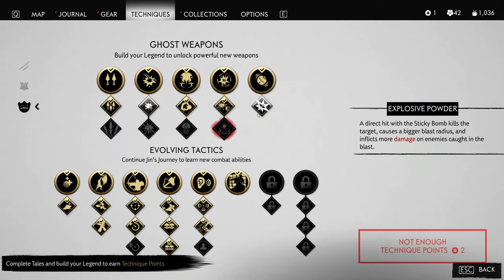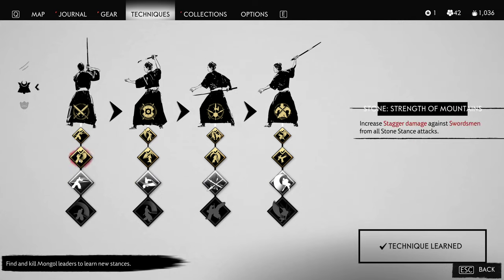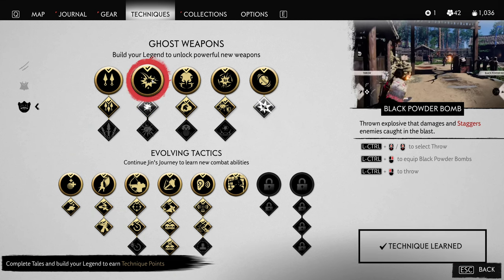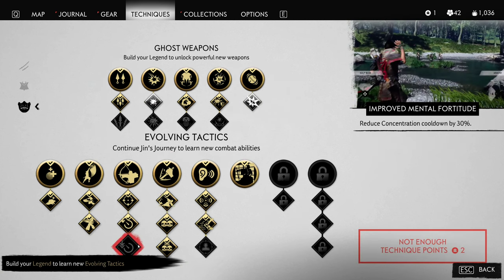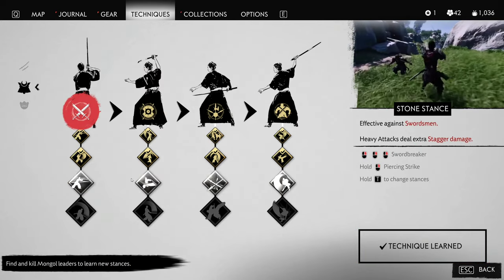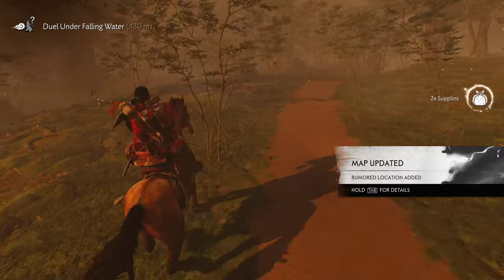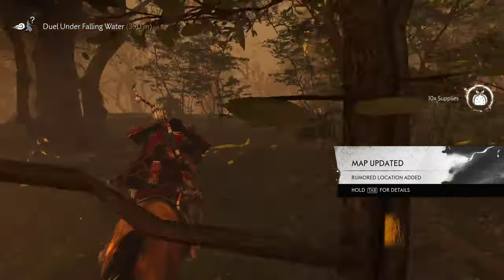Checking technique upgrades — I'm starting to get to the point where I really have a lot of the abilities I wanted, which is nice. I could continue getting these. Black powder I don't really use that much — firecrackers same thing. Reduce concentration would be nice. At this point we kind of need two points. I'll go for these upgrades. Alright, let's go find this duel.